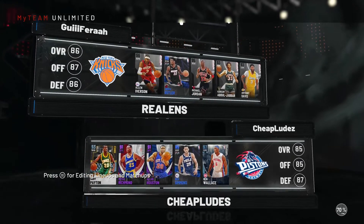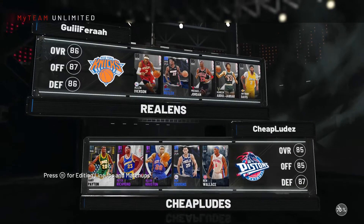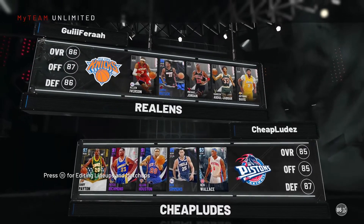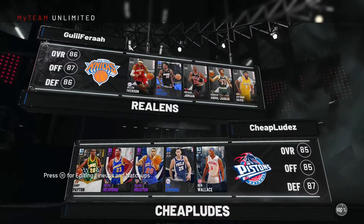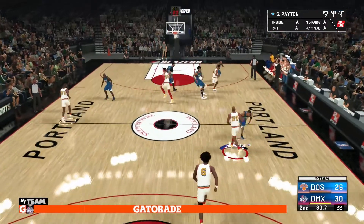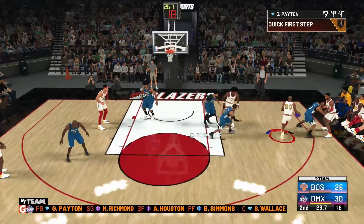We're playing against a team full of free agent cards, which is the most toxic thing you can possibly run into on unlimited right now. Legitimately my only two losses are to teams that were exclusively free agent cards and Derrick Rose. My recording cut out unfortunately, so I only have the second half and 30 seconds of the first half.